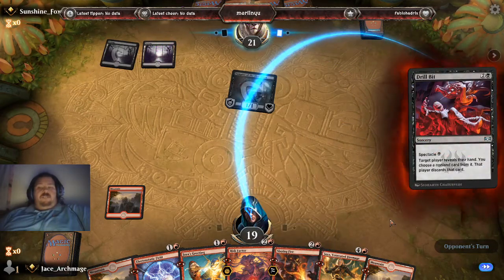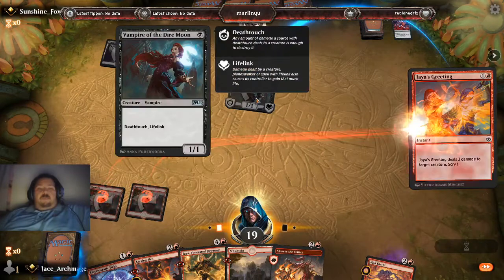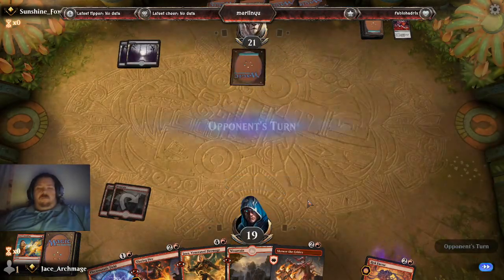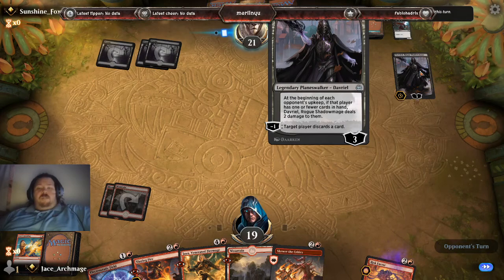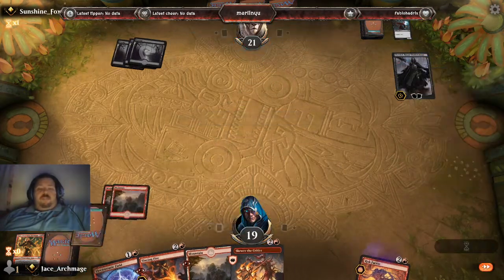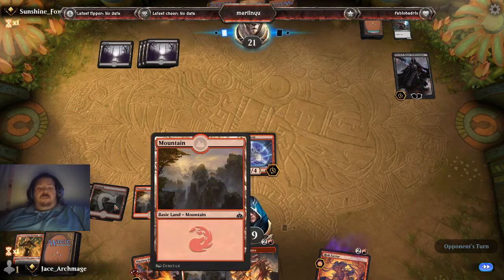Slaying Fire gets big. They're going to take a card from my hand, probably my Jaya's Greeting or my Risk Factor. My turn — we're going to cast Jaya's Greeting and look right into the Precision Bolt, which we don't want right now. Okay, if I don't face any more of that I'll be good. This is going to trigger on the opponent's upkeep — if that player has one of the cards in hand they take two damage. He's going to force me to discard. Mountain. Left up the stage — at this point I've hit my curve.